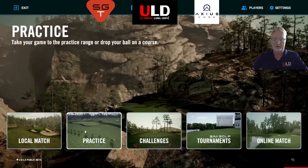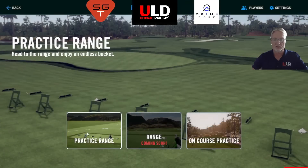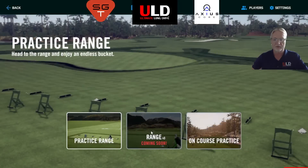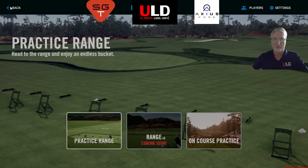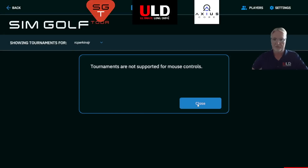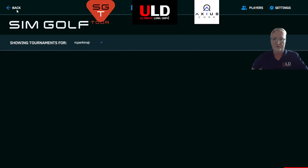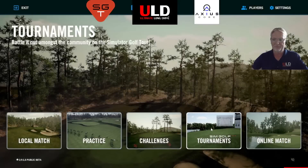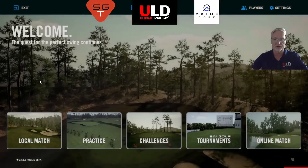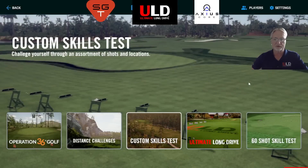The practice area and practice range are largely the same. The new thing coming to the practice area is the new version of the range — I can't talk about it yet, but it's coming soon. In the sim golf tournament section, nothing has really changed except the visual GUI interface — it's just a nice overhaul. I'm currently using it on a second computer in mouse mode versus simulator mode. Online matches are the same — just a nice GUI overhaul, nothing major there.